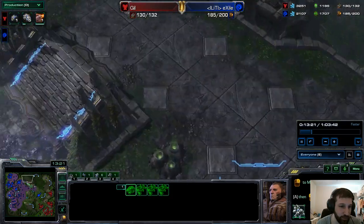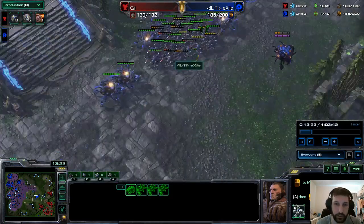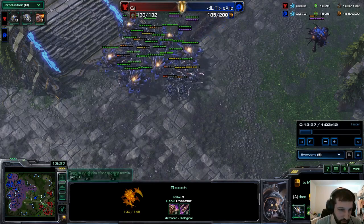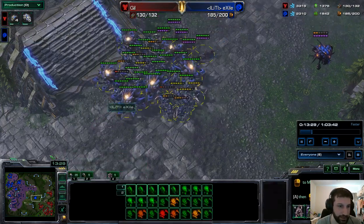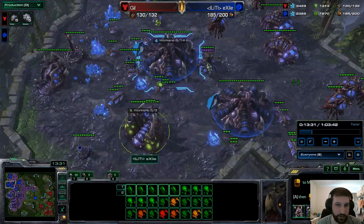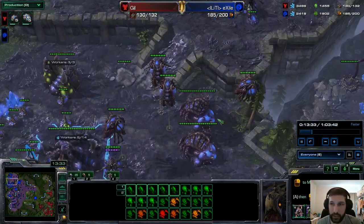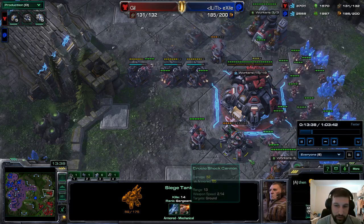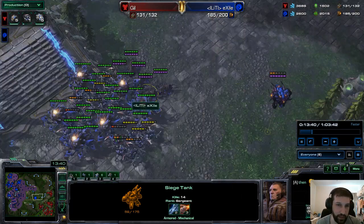Really good creep spread. Just needs to start spreading it up this way and all will be good. Upgrades are at 2-2 for the Roach Ravager. 3-3 is not yet on the way. For our mech player, plus 2 plating and plus 3 attack.